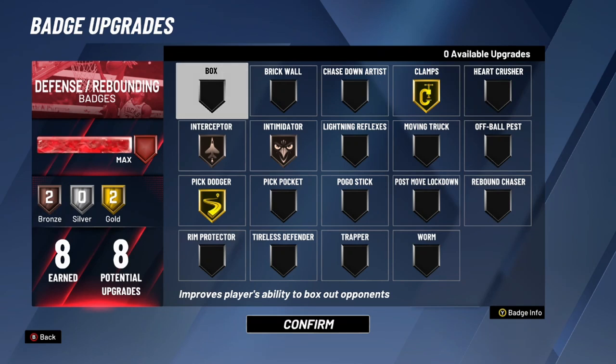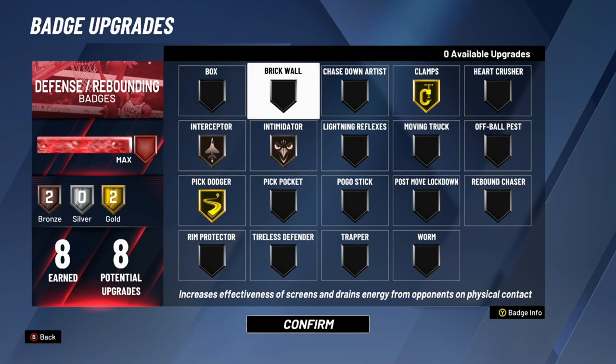Box — if you're a guard, no need for this badge. Even as a big man I don't really recommend it because box outs are fairly easy to execute without a badge. If you're a big man with 30 or more defense and rebounding badges you could put Box on, but with only around 15 I'd go elsewhere. Brick Wall — guards definitely don't use it, but locks and big men who set screens should really use it — it sets harder screens on the defender.